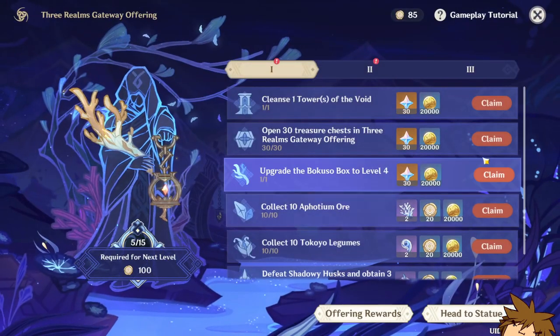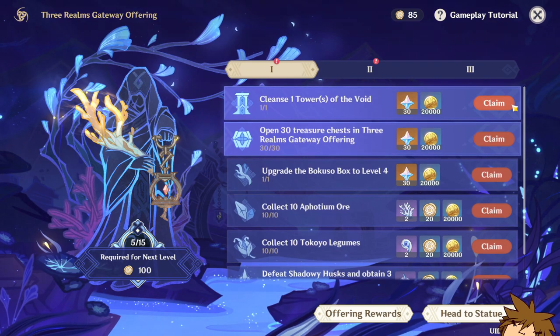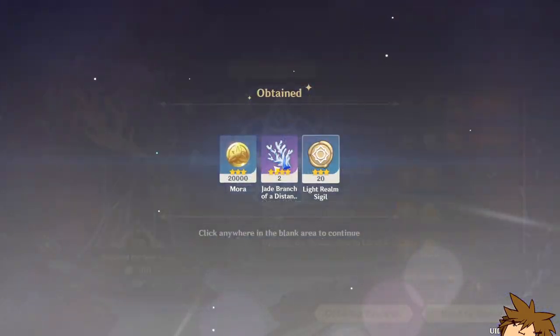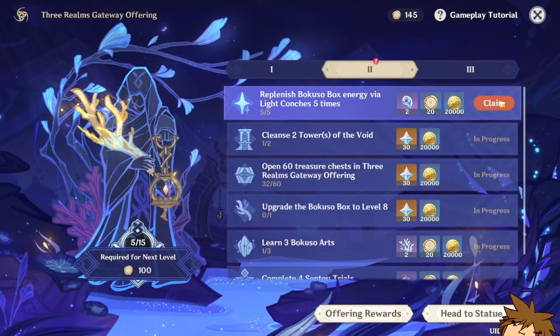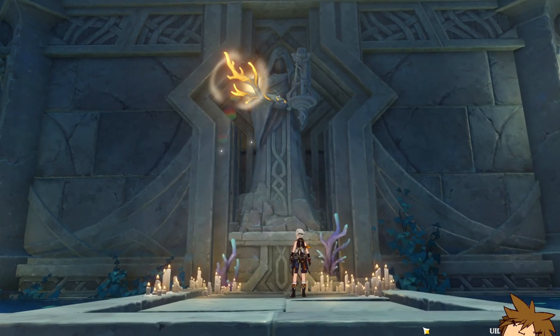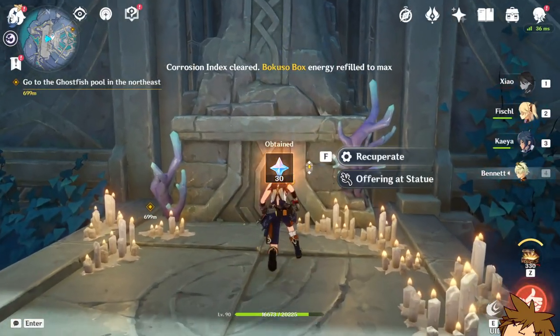All you've got to do is do some more of those sigil challenges and you get a bunch of rewards you can claim — things like primogems and more light sigils — so you can level up your Bokuso box even further.